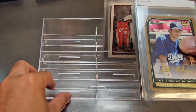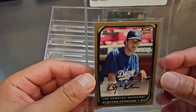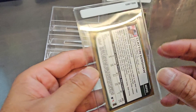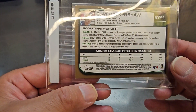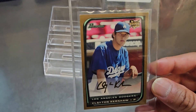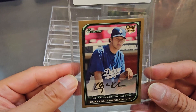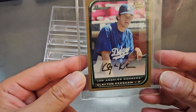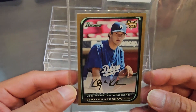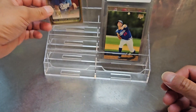First one is this Clayton Kershaw — this is the gold version of the 2008 Bowman. His Topps is the official rookie, but this 2008 Bowman Gold is pretty valuable. The regular Bowman isn't much, the chrome is a little, but the gold one is a solid value card. The corners look a little rough but pretty good; centering is slightly off top to bottom. I'm hoping for a nine, I'll be okay with an eight.